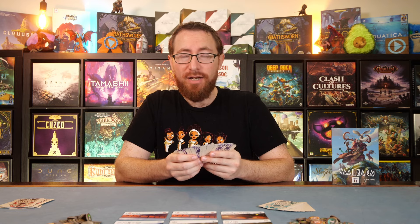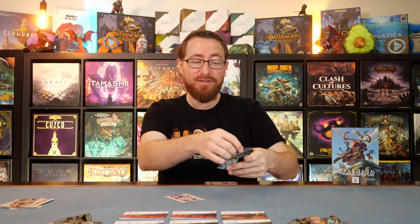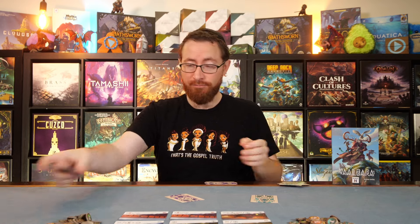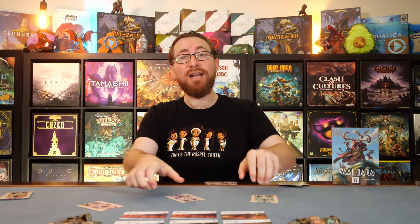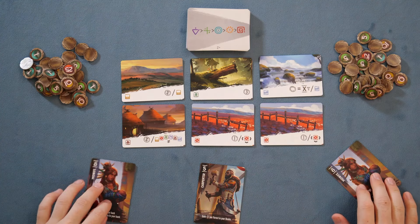9 rounds might sound like a long time, but it's 9 turns — this game plays in 15 minutes. The box says 25 minutes, but I think it's more like a 15-20 minute game. Either way, across 9 turns you're going to be drafting 9 lands, trying to be mindful of their scoring objectives. Occasionally the various characters you play will also have ways to gather points, and the combination of that is how you score as many points as possible.